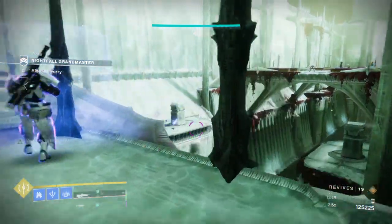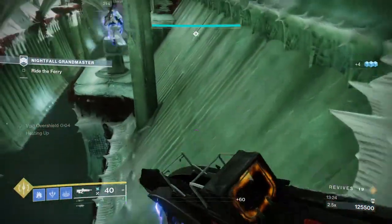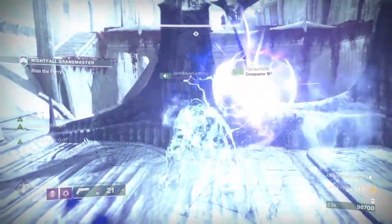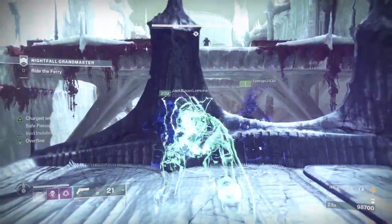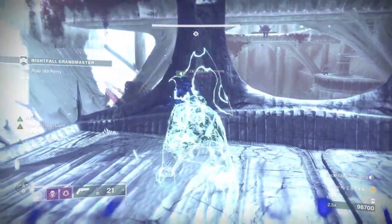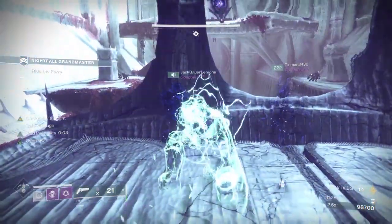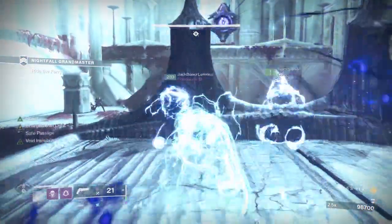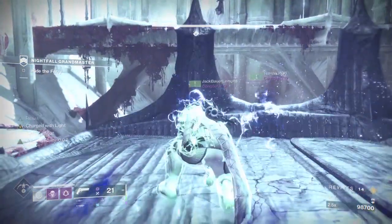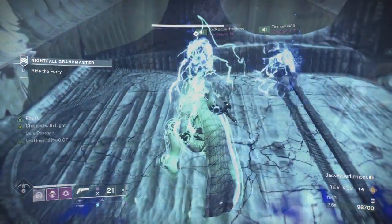Once you have reached the Cargo Boat, there are a few workarounds you can utilize to safely get through this phase. Hunters can keep the entire team invisible throughout the boat ride, completely avoiding the Witches, Acolytes, and Shriekers on the bridge. If that isn't an option, I would suggest jumping off the boat and travelling along the far right or left paths, using the outstretched points off the walls to jump across to the portal that teleports your team to the end of the boat. This is much more effective as you can slowly engage enemies from a distance rather than being in a kill box.